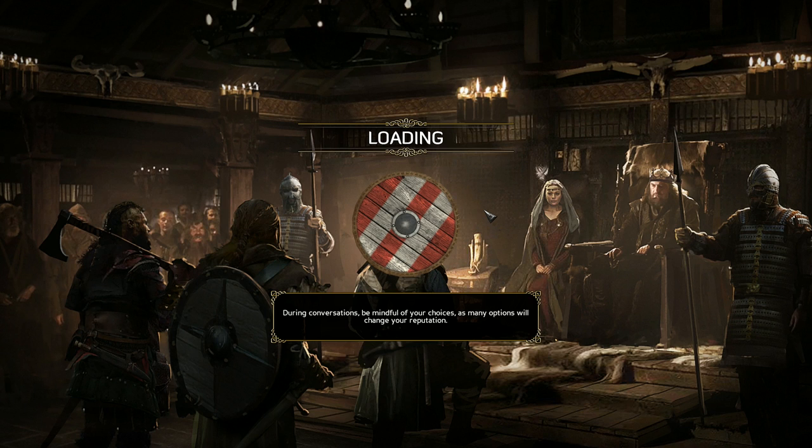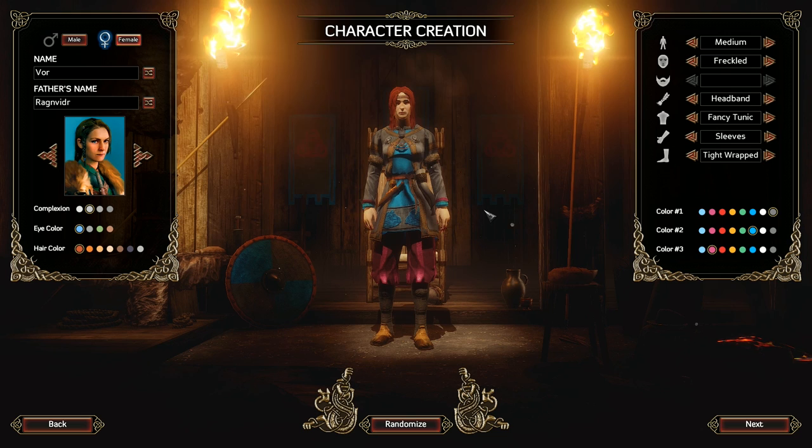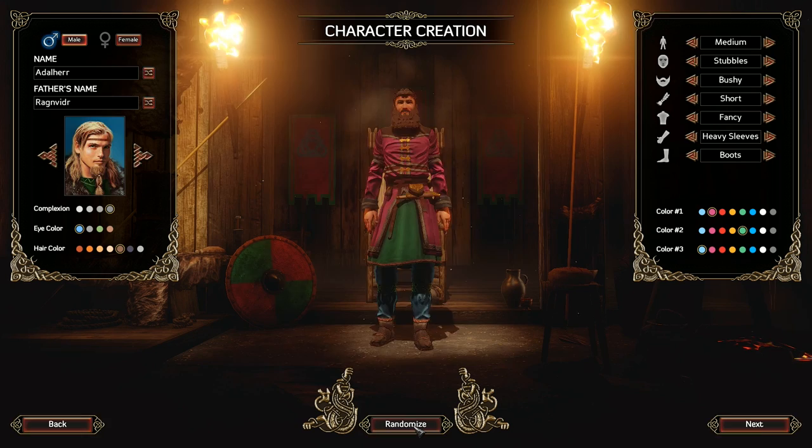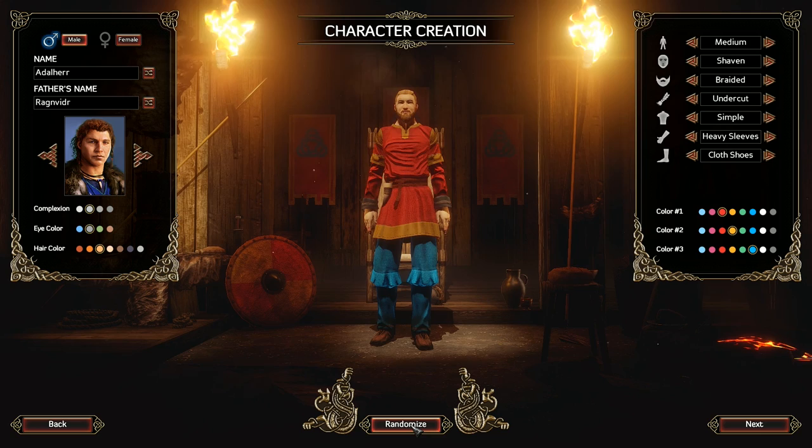This game does have a lot of text. I won't be reading all of it in order to maintain a decent pace, because I don't want 20 minutes of just text reading. If you ever want to read something in detail, feel free to pause and read everything. Anyway, first we need to create our character. Let's have a look. First we need to customize the looks — I'm just going to randomize a few times and then stick with whatever I like.